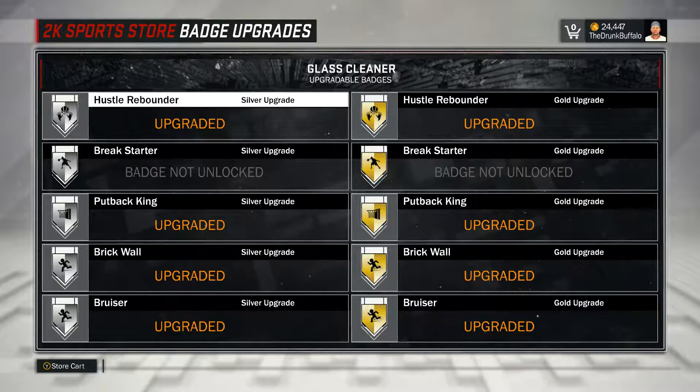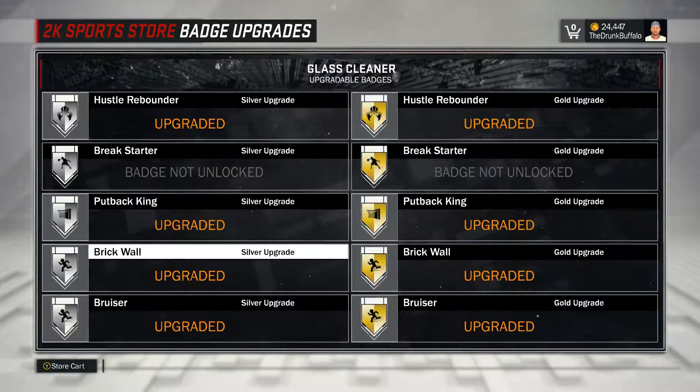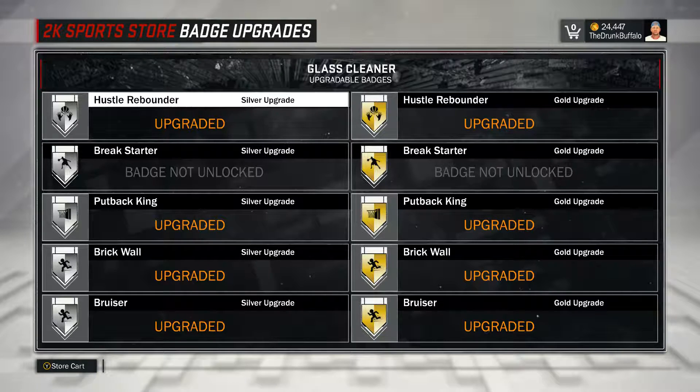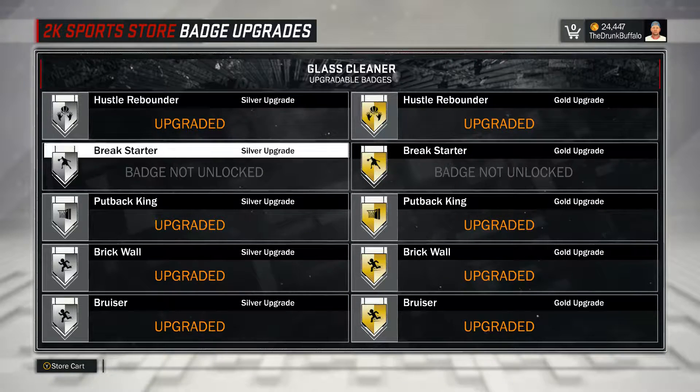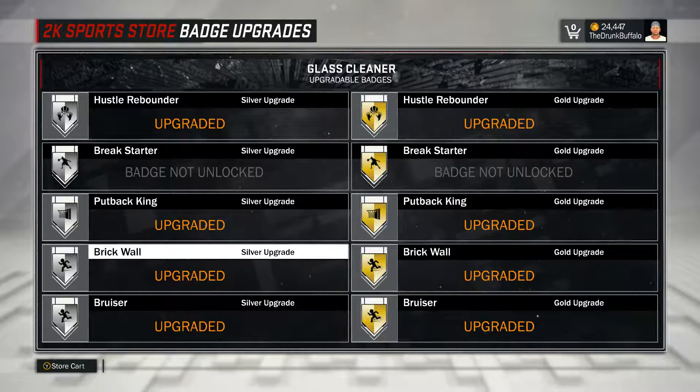They tell you to put the MyCareer show on rookie for a glass cleaner - don't do that. I'll explain everything in those videos. Glass cleaners are one of the few positions and roles where it's better to use Hall of Fame mode than rookie. But I'll cover all that stuff in later videos. Get Hustle Rebounder, Putback King, Brick Wall, and Bruiser. Those four badges are very good badges for a glass cleaner. Brick Wall is probably the most OP badge except for Ankle Breaker. Brick Wall and Ankle Breaker are probably the two most OP badges in the game right now.